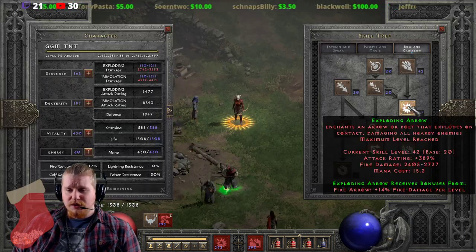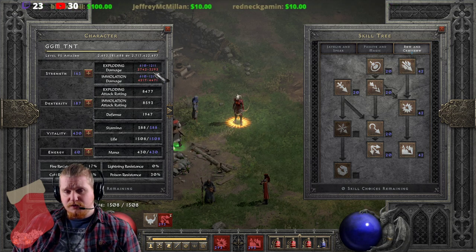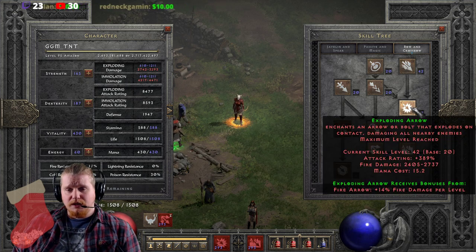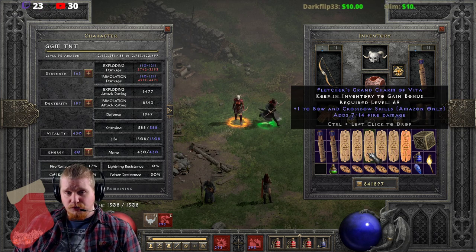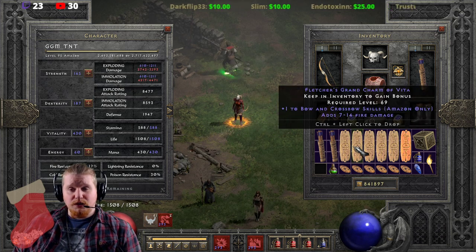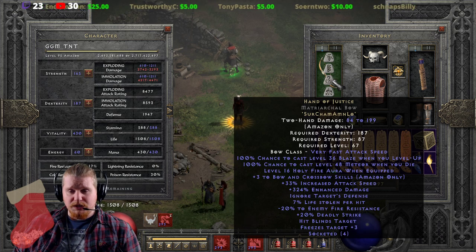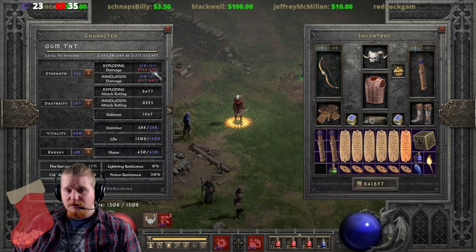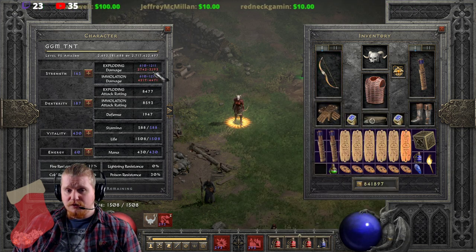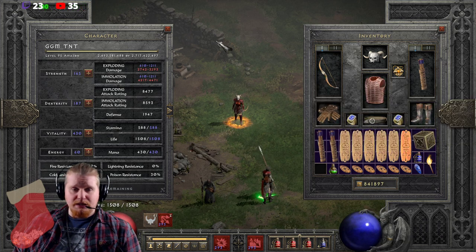You might notice that it says 2,737 Exploding Arrow damage, but on the ability here it says 3,293. The reason for that difference is because any fire damage you have from any source is added into the explosion. So if you have fire damage on a charm, on a small charm, on your bow - like for instance the level 16 Holy Fire Aura when equipped - it adds into this. You can see the damage go from 3,104 to 3,293, which is the fire damage being added to the explosion. Every single bit of fire damage we have is getting added into the explosion, causing it to do even more damage, which is very nice. And it's multiplicative.